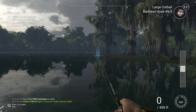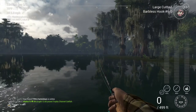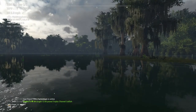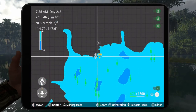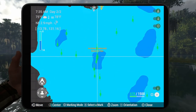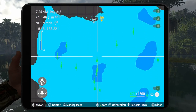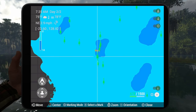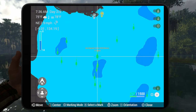I will show you all the marks here in a second. If you're on a bottom rod, just cast out to the middle of this. You just want to make sure you're pulling through this dark hole if you're using a crankbait, and if you are using bait, just throw right into the middle of it.